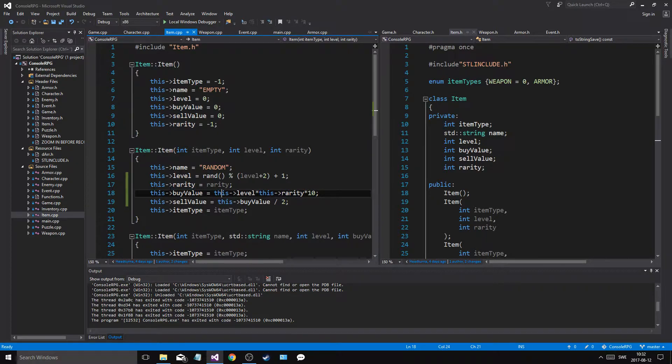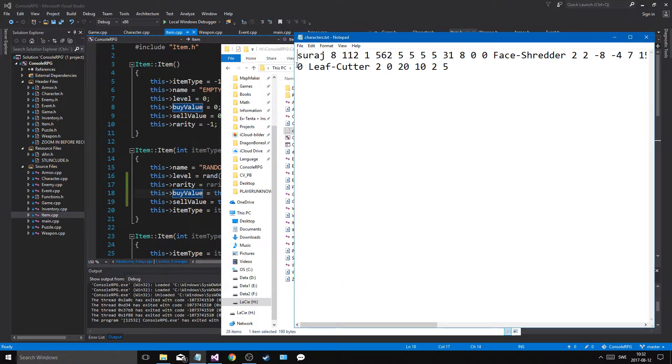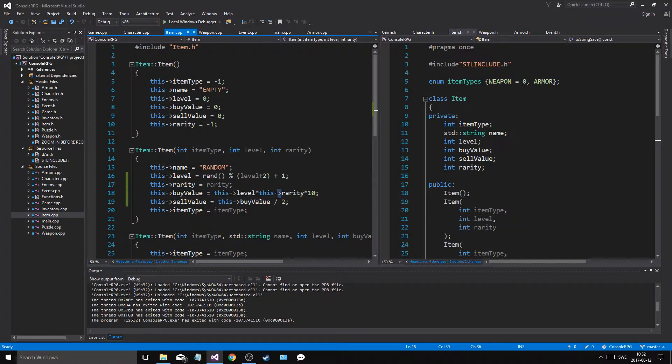Now it uses the random level and the random rarity to calculate the buy value, which was working on the buy tab, but obviously not in the sell tab, because the sell tab was taking the player's inventory. What it used to say here was minus 8 and minus 4 for where I put the 10. But I calculated this manually and I saved it here, because this item was saved and randomized when this was wrong. That's why it was saved in a faulty fashion.